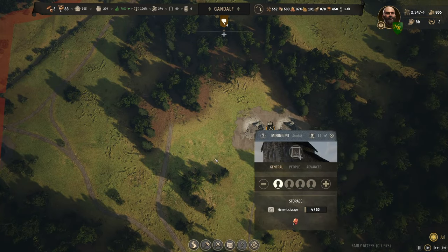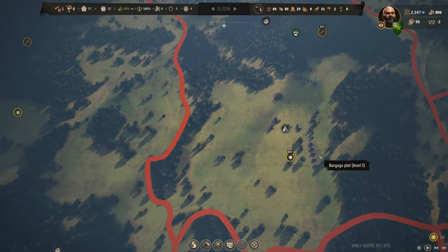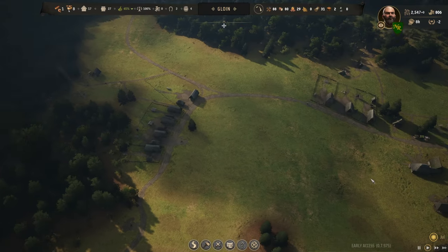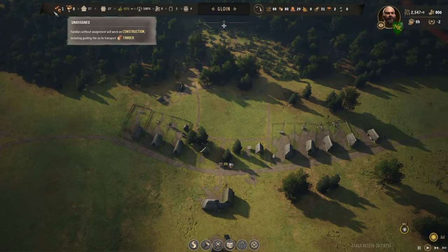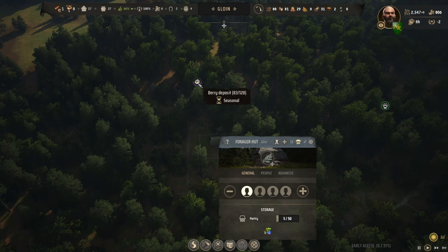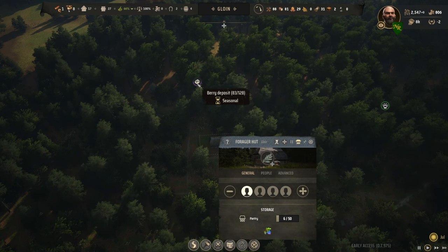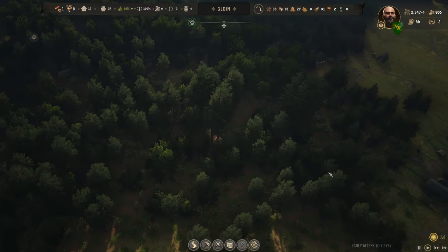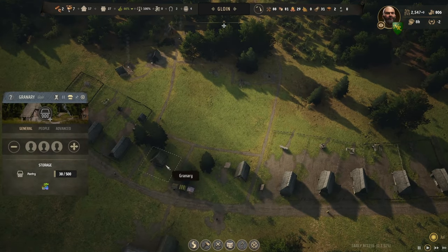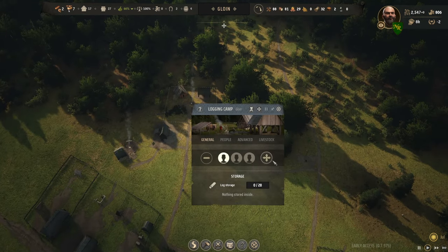We have iron ore and slabs — okay, that's good. The whole point of Gloin was to start pulling iron out of here; we don't really have the ability to do it yet. We're still just covering basic services at this point. You're not going to gain any more but you're still 83 going out. We have July, August, September, October, November — one family is plenty to do that. I don't think I need two granaries up, so you go away and this granary can do it all for now.